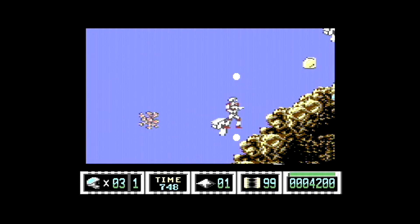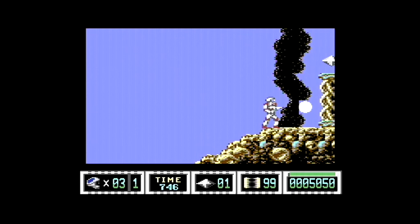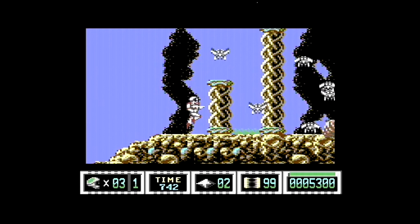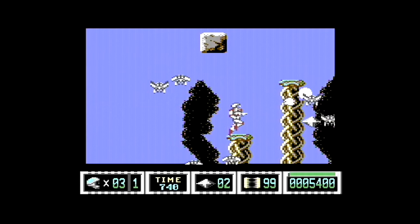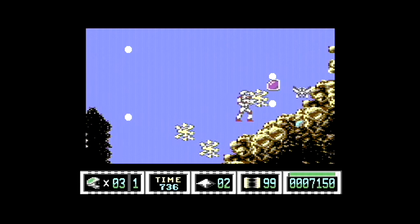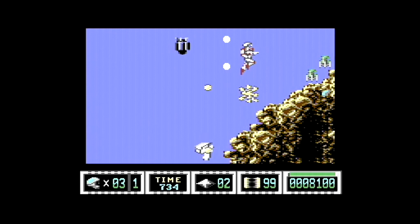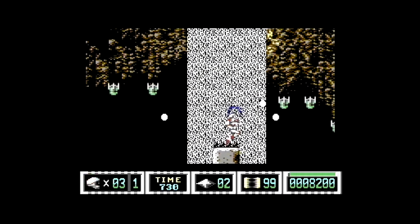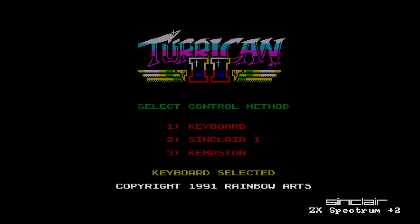The game is nearly entirely recoded from Turrican 1, apart from the scrolling routines. But everything else has been redone, even if you think it is looking a bit familiar. Level 1 also on all these versions feels very close to the levels on Turrican 1. I think it's to give you a familiar start, or at least the first section of the level. Collect the diamonds, and I think if you get 50, you get continues.